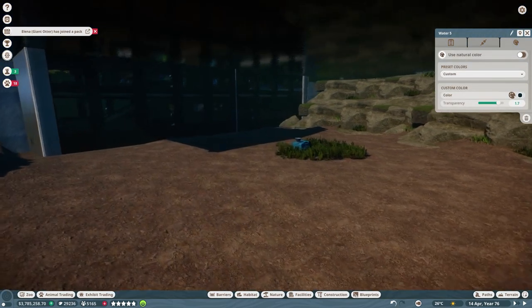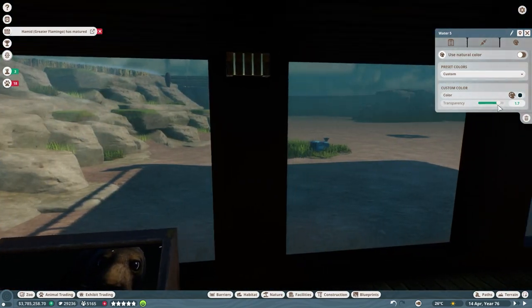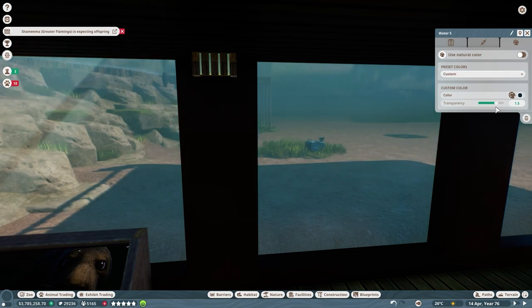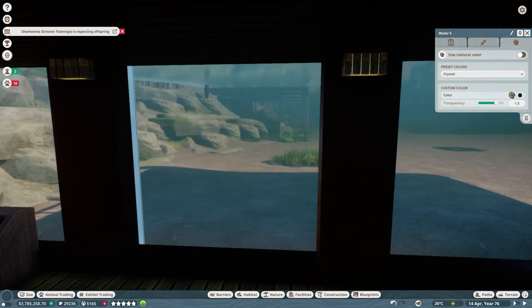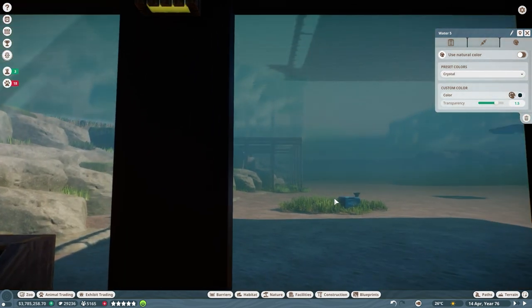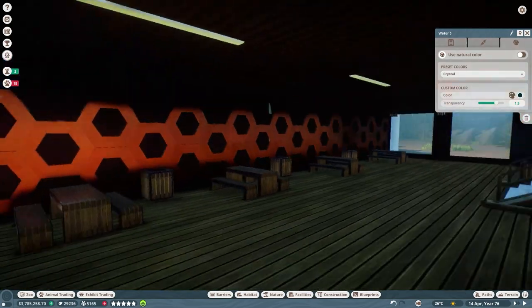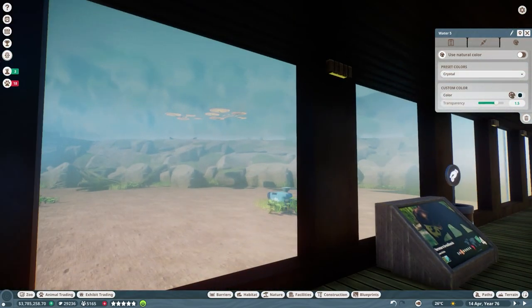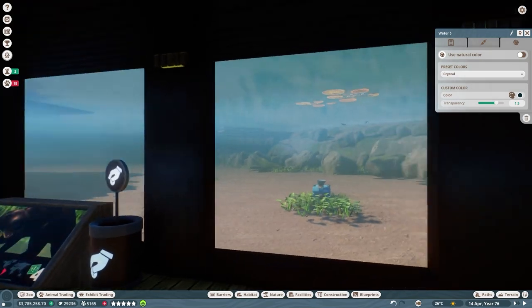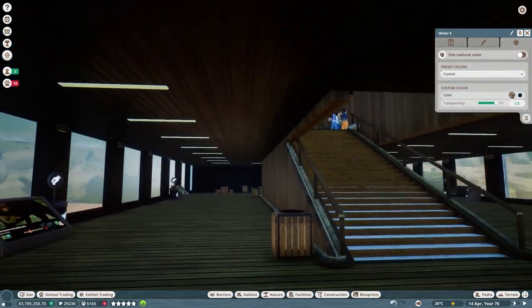Transparency is super cool. We can see the difference between 1.0 and a higher setting — we can also see how poorly I decorated underwater here. I don't think I want to make it totally clear; I want to keep it a little realistic. At 1.5 it looks good — you can see the feeder right there really well. I think that'll look great especially once the animals are wandering around in here freely.